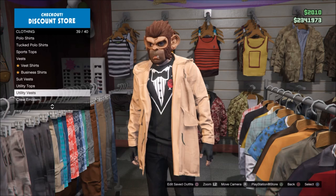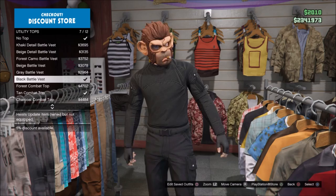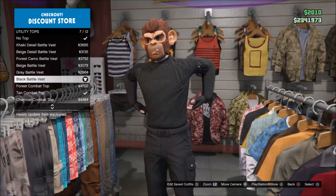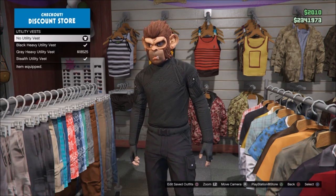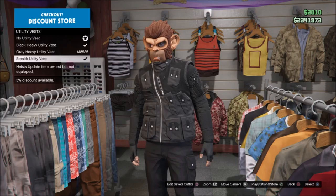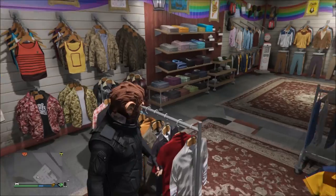Scroll down in the tops section until you see a utility top. Once you find the utility top, look for a black battle vest. Then go down and look for utility vest — I prefer the black heavy utility vest.